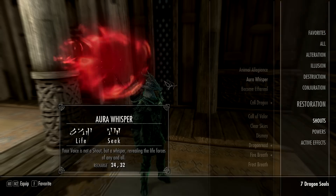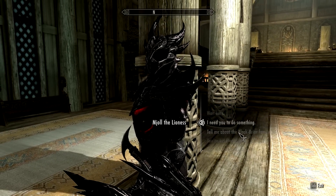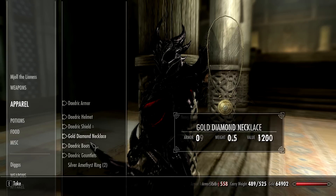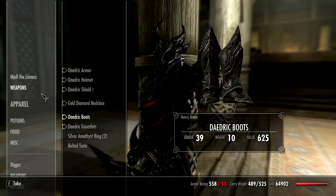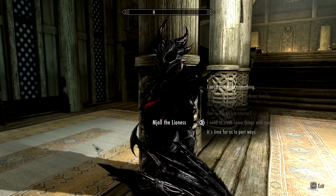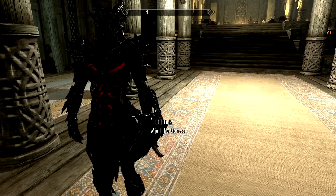My companion is Mjoll the Lioness — she's apparently the best tank in the game. I gave her full daedric armor because it's absolutely awesome. She pretty much kills or tanks everything. I also gave her a bow — the first bow I crafted — and she has a sword she uses too. She's a beast, and that armor set looks absolutely amazing. I'm pretty upset that I'm stuck with light armor, but what can you do.